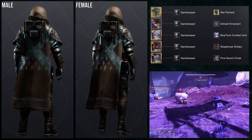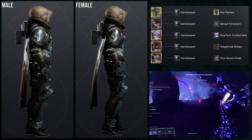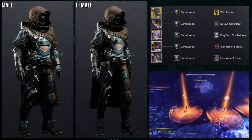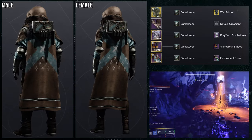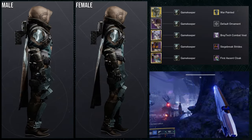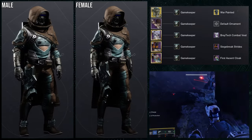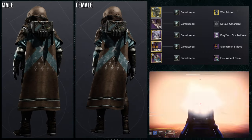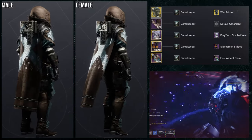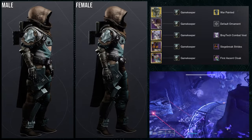For the next set we're using the Siege Breaker strides, and I'll be honest — I surprisingly really like this one. I talked a lot of trash about the boots in the review video, where nobody was safe, Titans or Warlocks. But here we're using the War Painted ornament for the Faux Tracer, and I think the set is amazing. You can swap out Faux Tracer for almost anything, but the arms and chest piece are really important because we're going for a poncho look — shoutout to Crips for the inspiration.